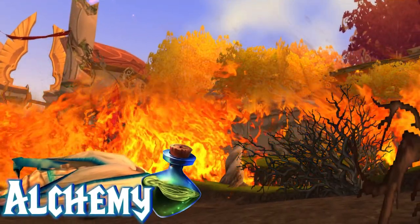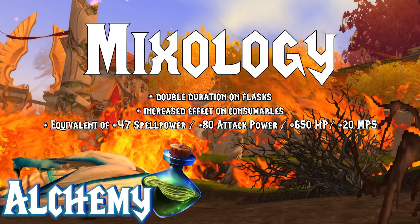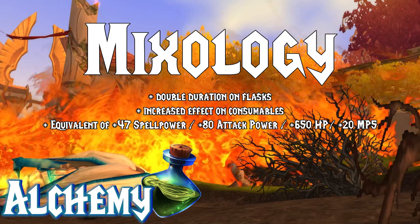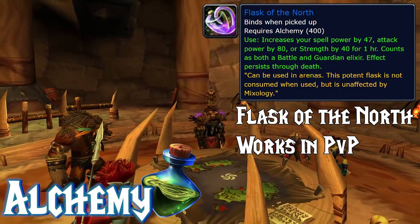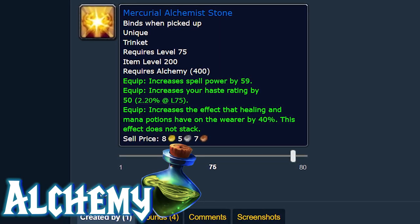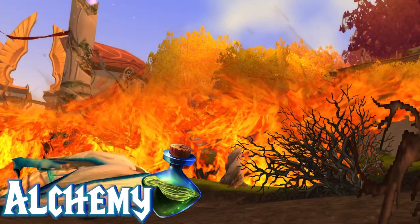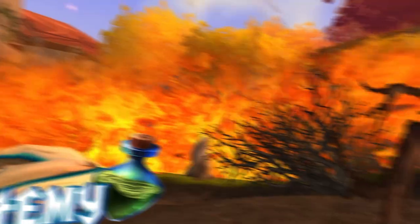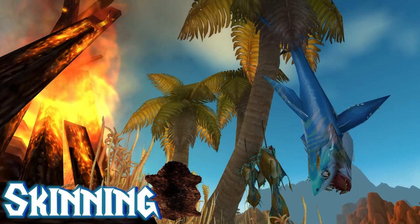Next up we have Alchemy. Alchemy offers Mixology, which gives double duration on flasks and increased effects on consumables — though this doesn't apply to things like mana pots, we're more talking about buff consumables. It's worth noting that the Flask of the North does work in arenas, so you'll get bonuses even in PvP. You also get Alchemy-specific trinkets like the Mercurial Alchemist Stone, which is near pre-BIS for all healers. Alchemy is an overrated profession compared to Engineering, but it's still viable, particularly for healers.